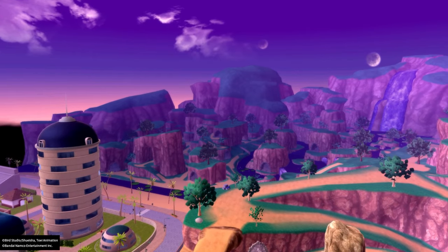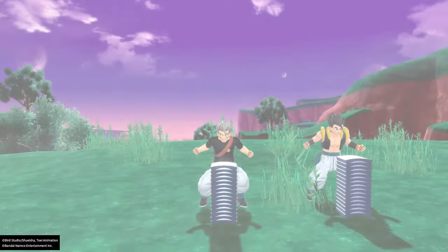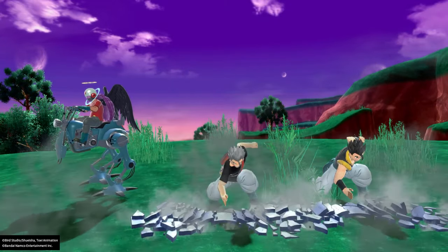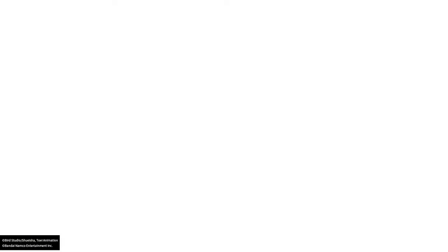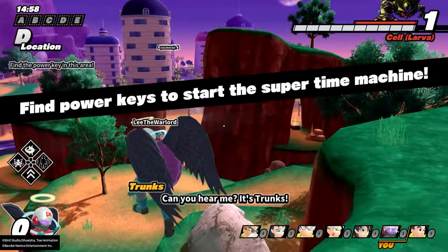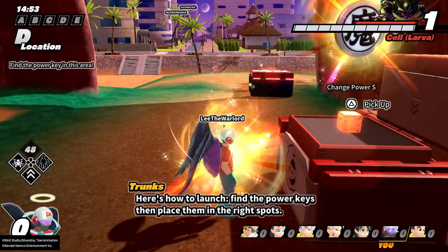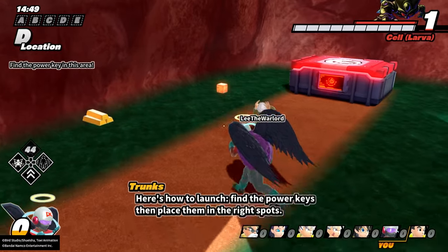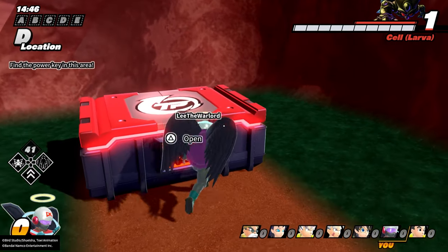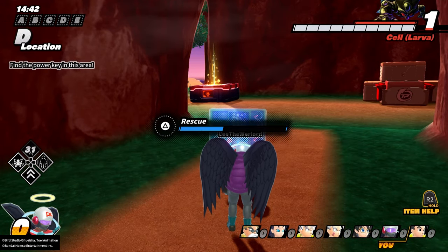What is going on, everybody? It's your boy, Lee the Warlord, back at it again with some more Survivor gameplay. In this one we will be showcasing the beast himself — Beast Gohan! And in particular, we will be showcasing Special Beast Cannon. Ooh, power key. Level 3 power key radar. You love to see it.